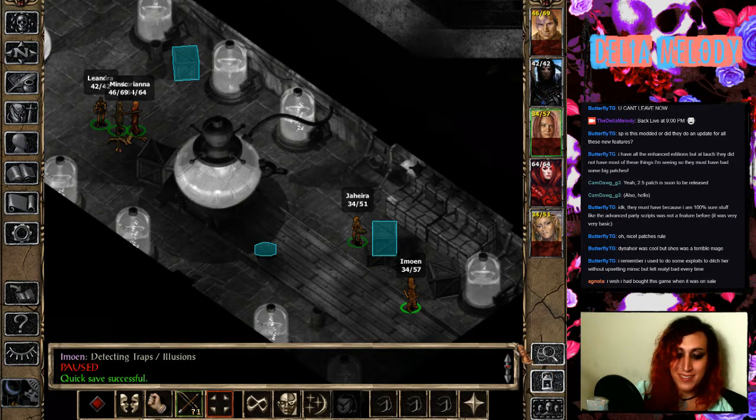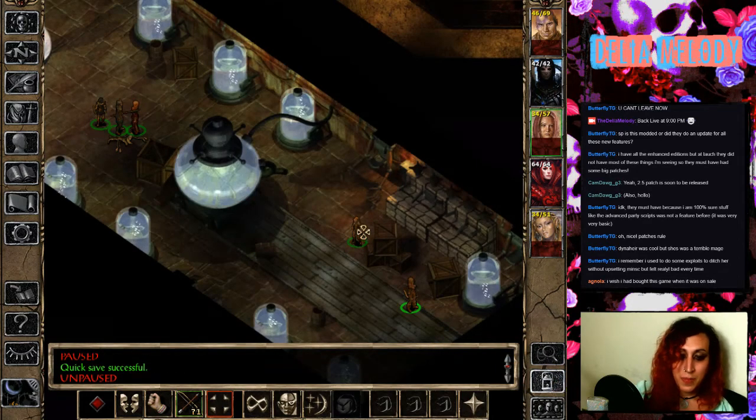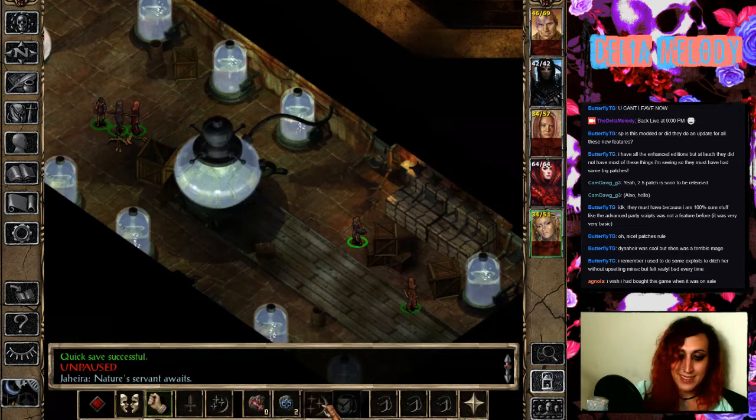I'm looking for power cells so that I can revive these things in these cells, but I don't know where they are. I feel like I definitely need to heal the party — that was not cool, what just happened there.